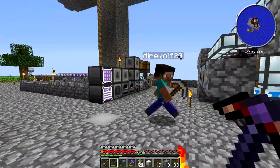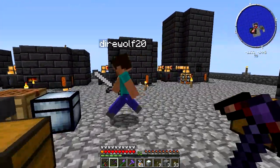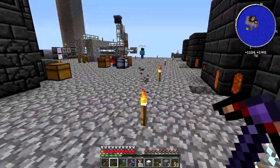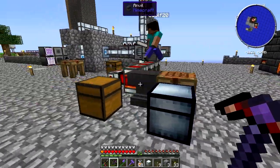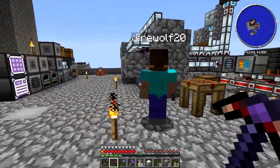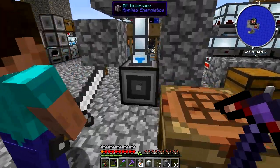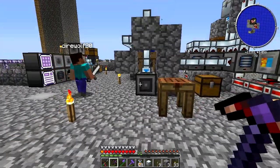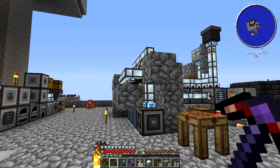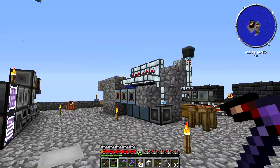I fleshed out the AE system a little bit, but according to you, you've done a whole bunch of stuff. I also fleshed out a little bit of the smeltery, kind of just adding on to what we've already done. So you can see I removed all the barrels over here and imported them all into the AE system. I also now have our ME interface here instead of a chest.